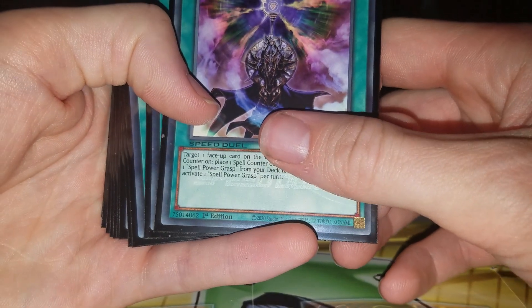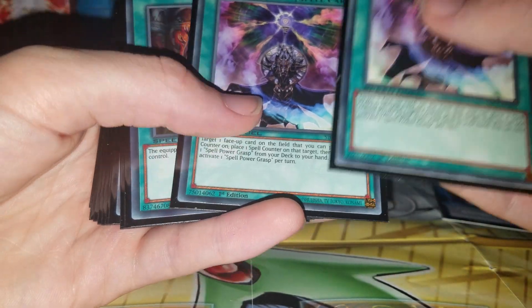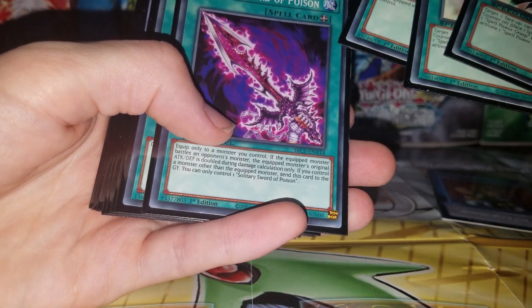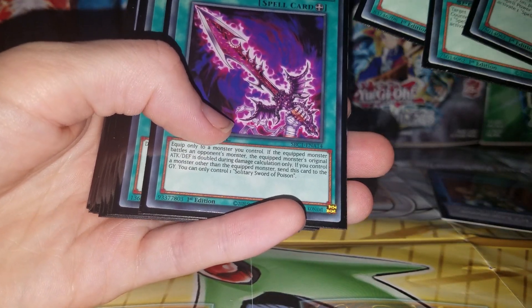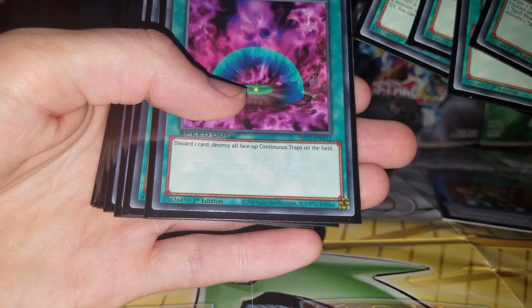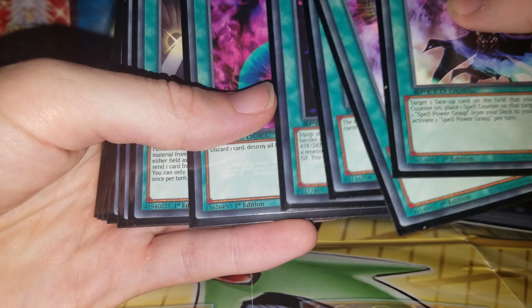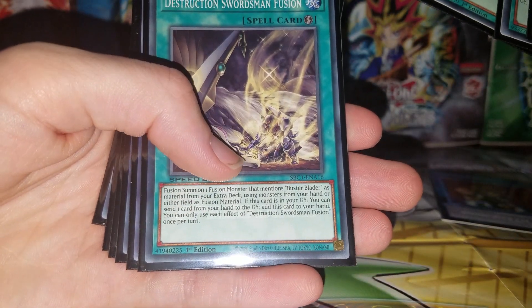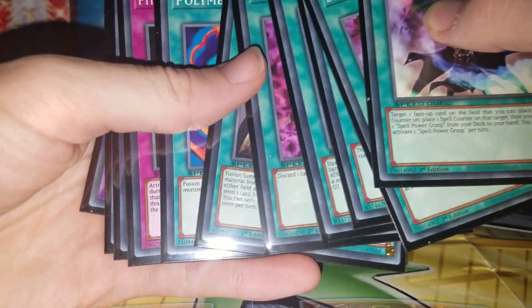Spells: Spell Power Grasp — two of those. Mage Power. Celestial Sword of Poison. Malik Dispiration, or whatever. Destruction. Swordsman Fusion. Polymerization.